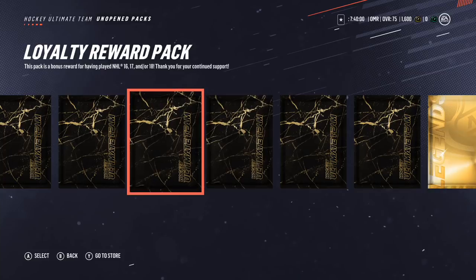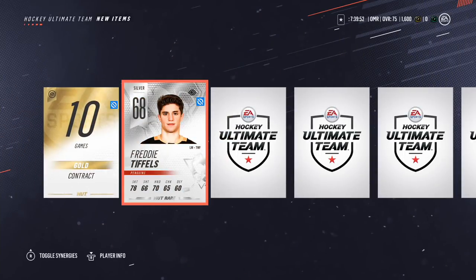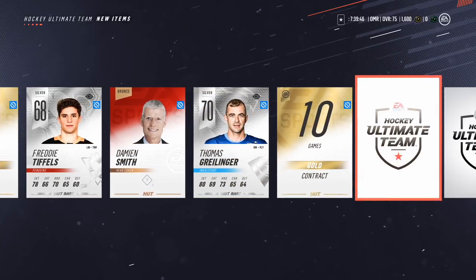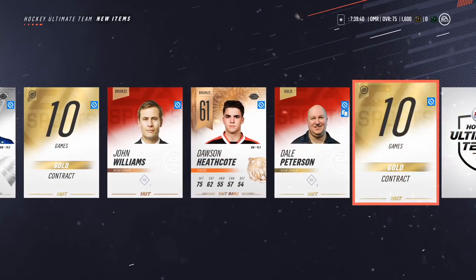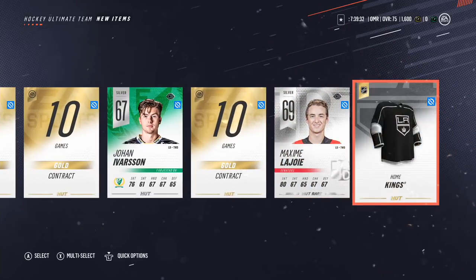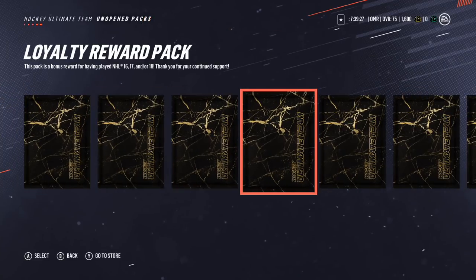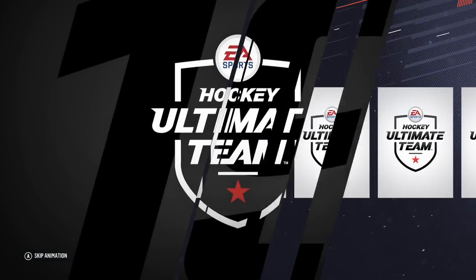Let's try another one — 15 items, zero rare. Come on, you've got to give me at least a couple of gold players. I don't just want silver players because otherwise these packs will be useless. Freddie Tiffles, Damien Smith — I think he's a new coach — Thomas Grelinger, contract, John Williams, Dawson Heathcote. Got lots of contracts. Johan, Maxime, and the LA Kings jersey. Send all to my collection. I'm really not liking these loyalty reward packs at all.